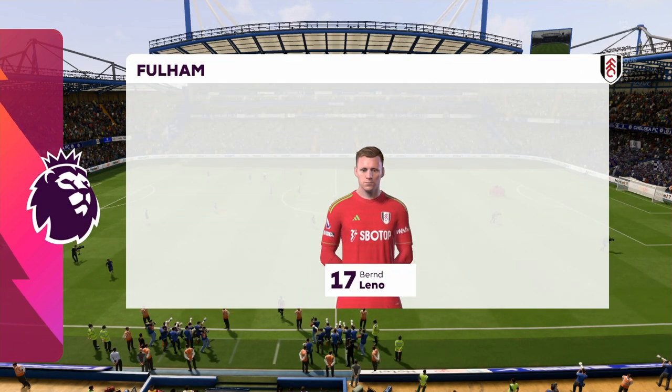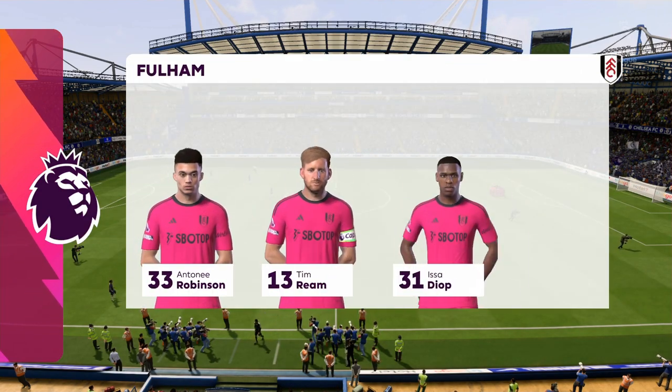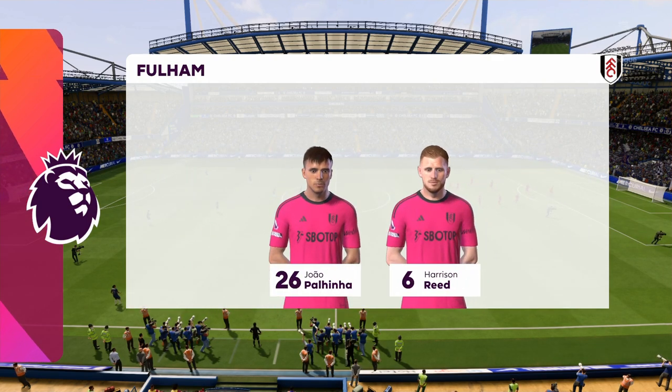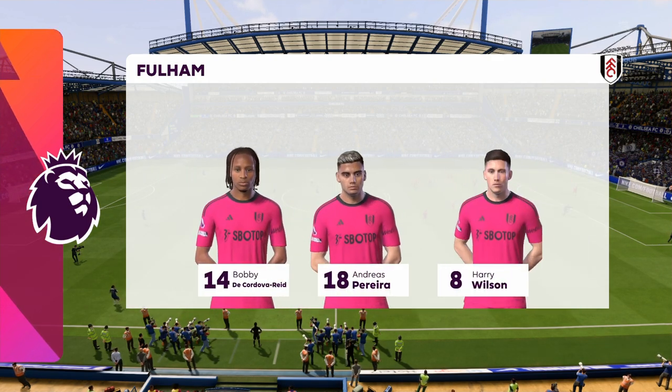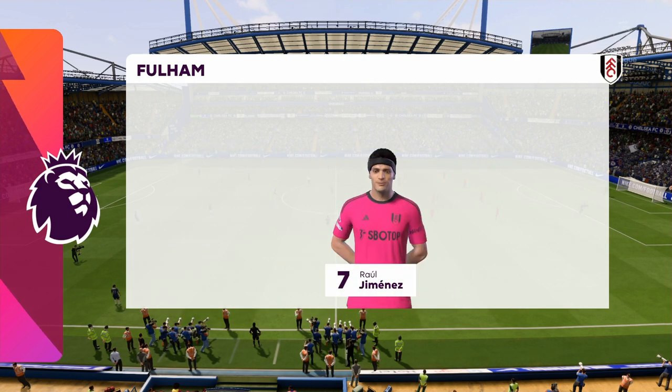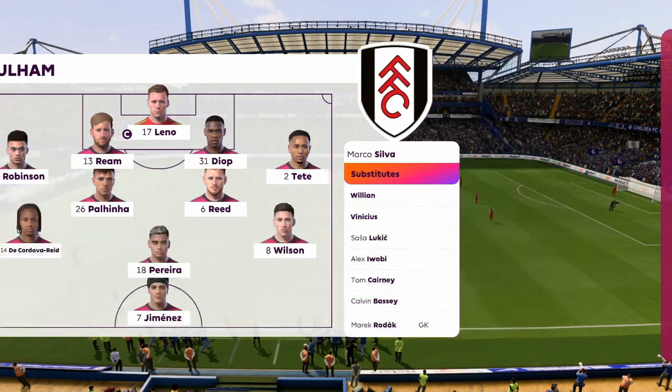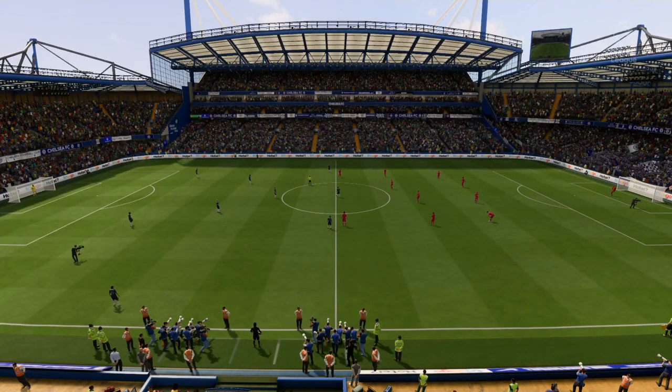Here's the Fulham team sheet. It looks like a 4-2-3-1 when they're in possession, may go to a 4-5-1 when defending. You'd think the double pivot in midfield are key to protect the back line, but they also need to get forward to support the press. There's going to be plenty of threat from the wide midfielders too.